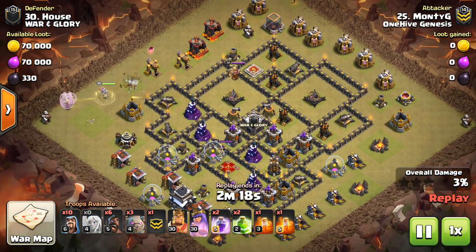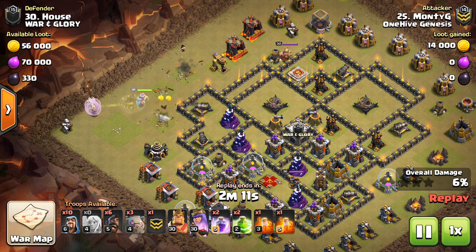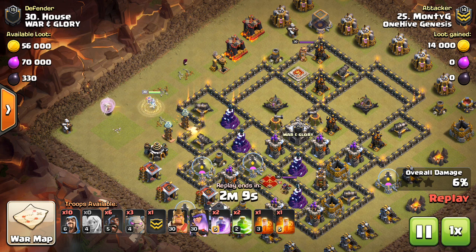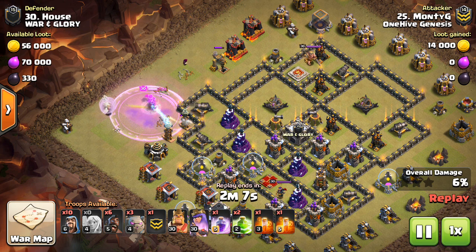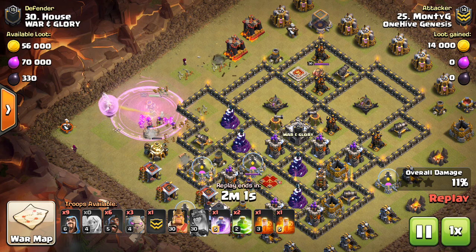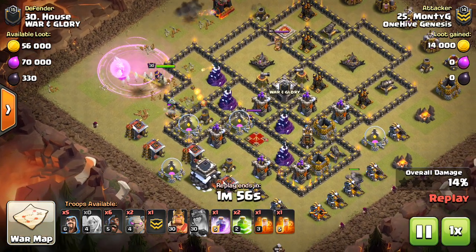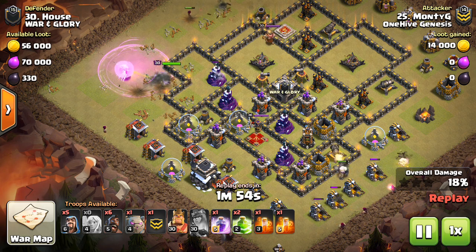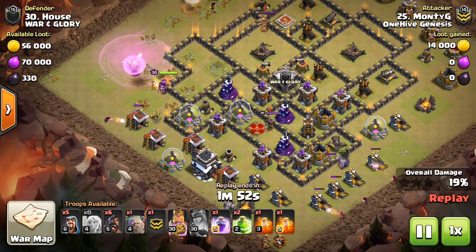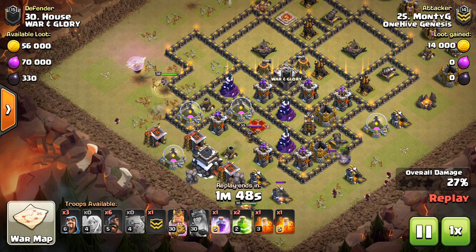The first strategy I have two attacks to show for. It's called the Monty G, named after the player using it in One Hive Genesis — I want to give credit to him. One thing you'll notice is the room for error: he drops the rage, misses the healers, pops the queen's ability — kind of a wasted rage slash ability. But there's so much room for error, the attack will still go on. No big deal.